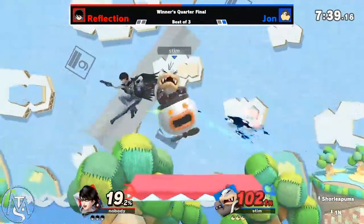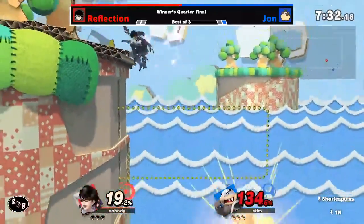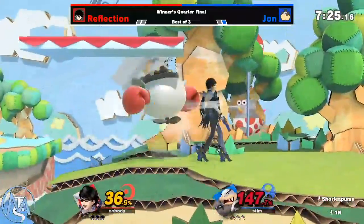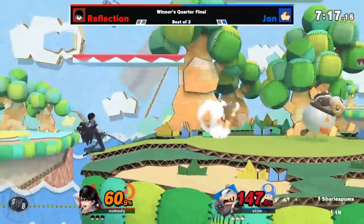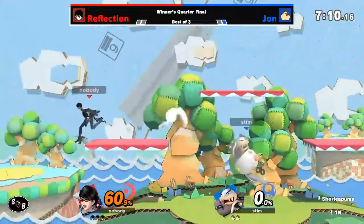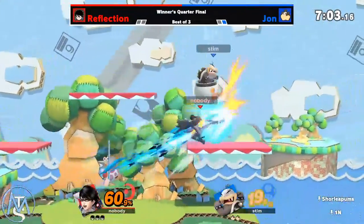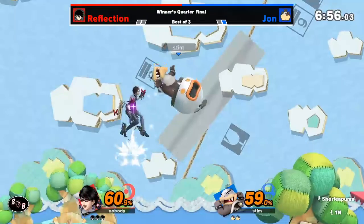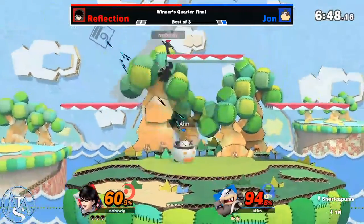Bayonetta keeping the pressure on, getting some really nice neutral here. Reflection, another awesome start. Morton is struggling to recover — it just feels like he's not catching a break right now. We see the reverse apt down — low committal option, and that's great, that's really good, though it's kind of hard to do. I'm not sure if it works with Mecha Koopa, but I'm pretty sure it does with the Cannonball.